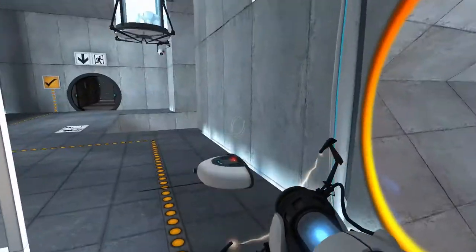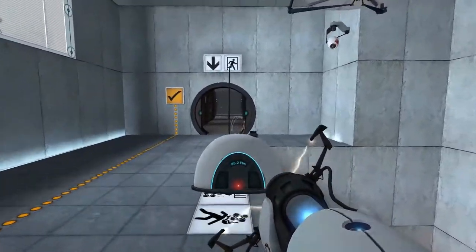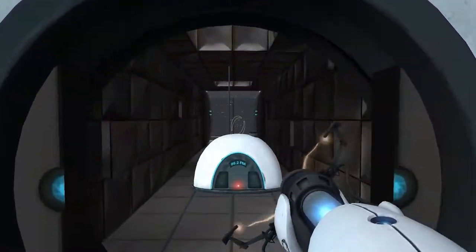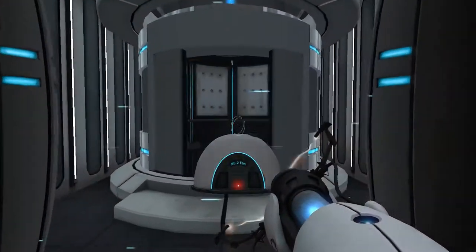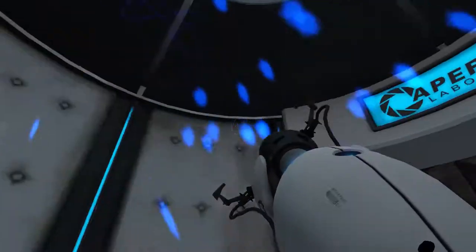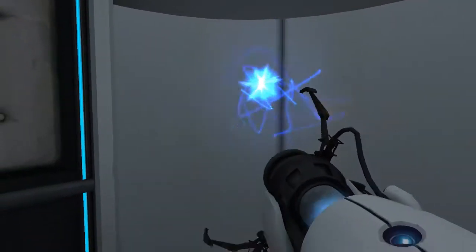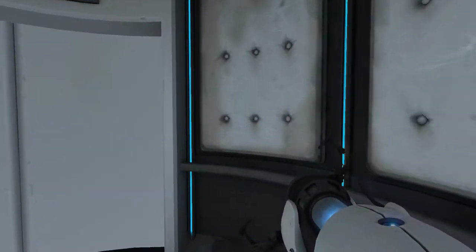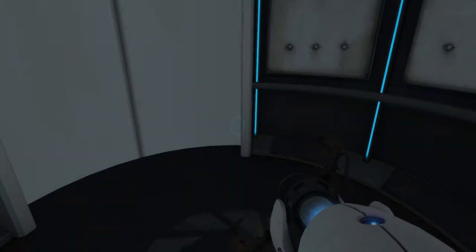Put this on here, grab the radio, and we can exit. Just smash the camera — we will not monitor the next test chamber. And now we go out here. Sweet, awesome. I don't have the orange portal yet. I can't remember when we get it — I think it's the next level, so we'll get the orange portal and end the video.